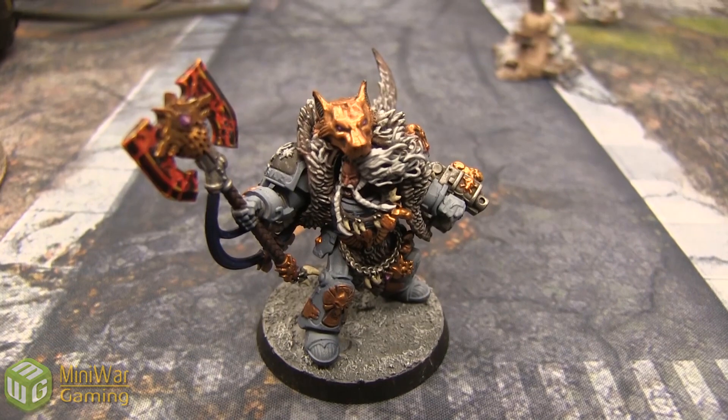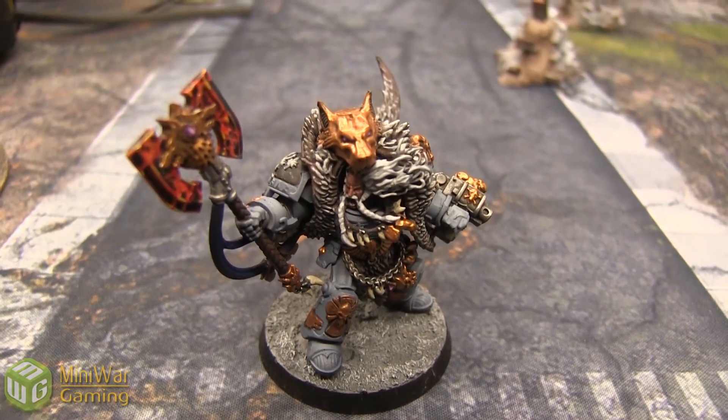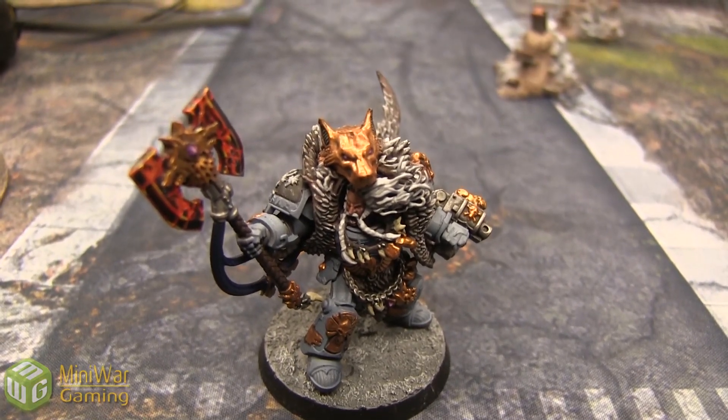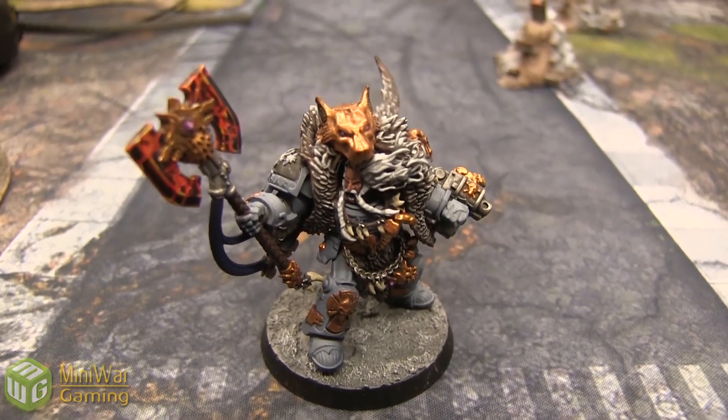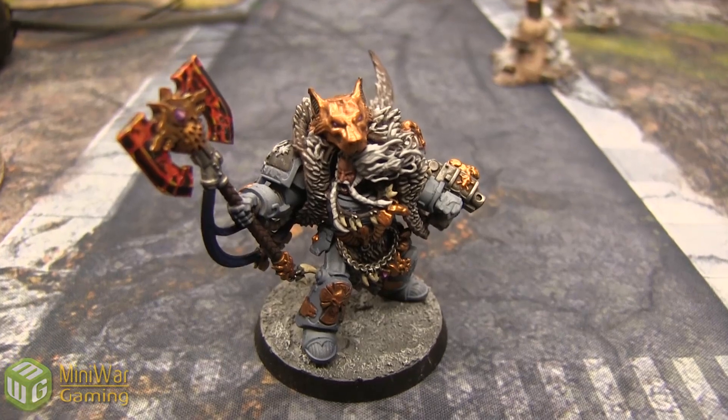Now talking about the Relics of the Fang — he is armed with the Axe of Morkai. He's got two different modes with this weapon: one-handed mode which is Strength +2, AP3, melee; or two-handed mode which is Strength x2, AP2, Unwieldy. So it's either attacking at Initiative 5 or Initiative 1. We shall see which one he will choose when the battle ensues.